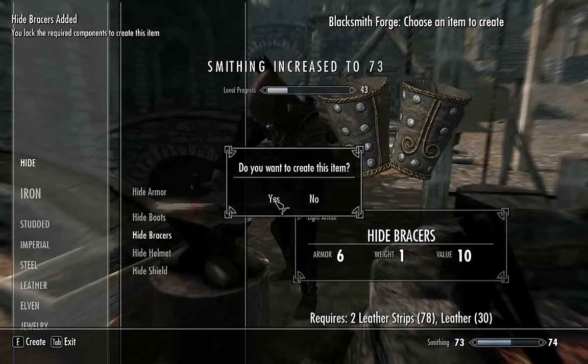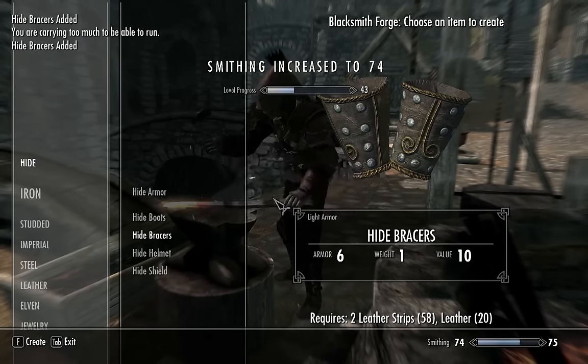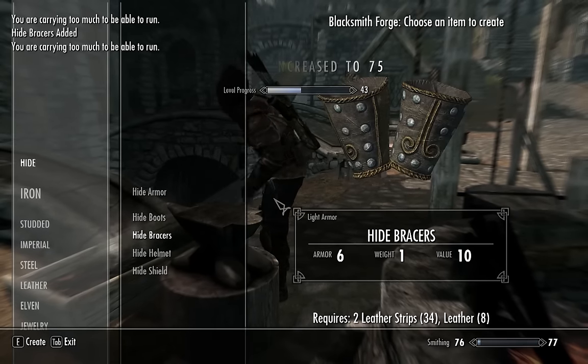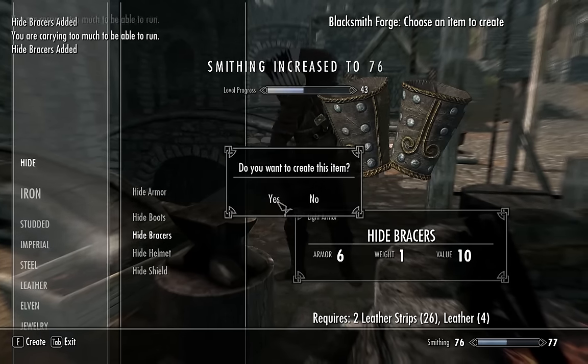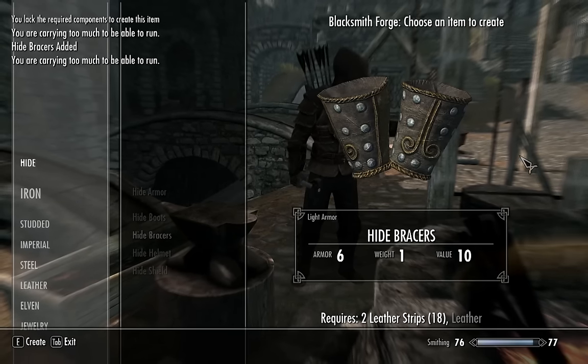And this is pretty much it. Once you've made all these, you can sell them back to the vendors for less than you bought the ingredients for. And once you've used up all the ingredients, you can then wait for 48 hours, and buy it all again from the two vendors, and carry on leveling.